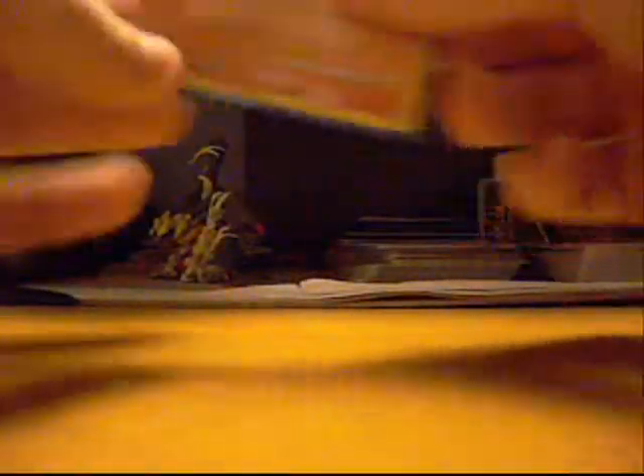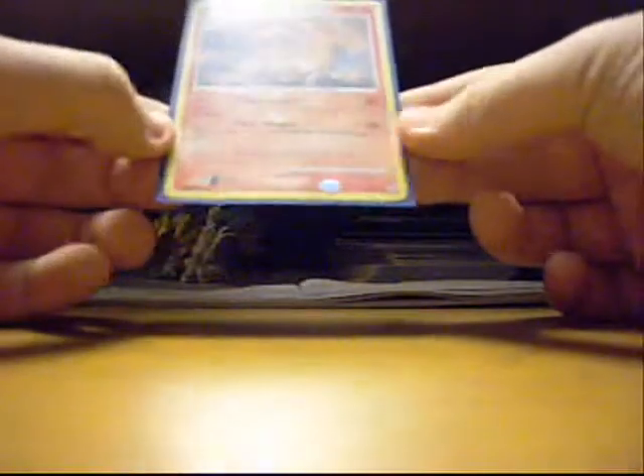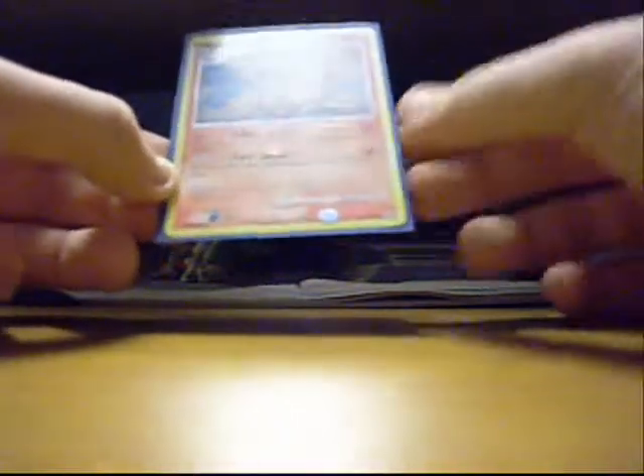Last one — I got one Monferno from the original Diamond and Pearl. It does 30 damage and search. This one is okay, but he's not that great in my deck. He searches the discard pile for energy and attaches it to my Monferno so the next turn I can do Fury Swipes — 20 times the number of heads.